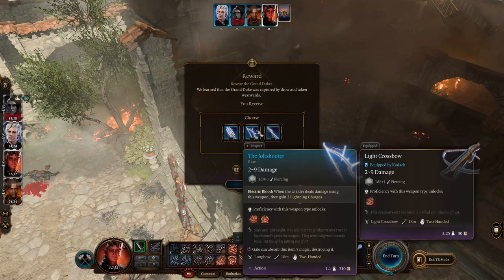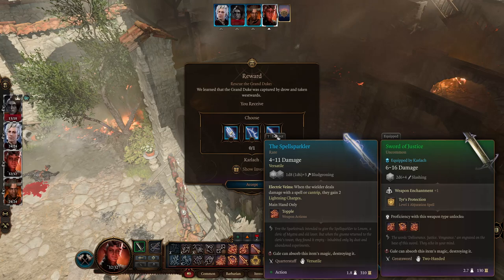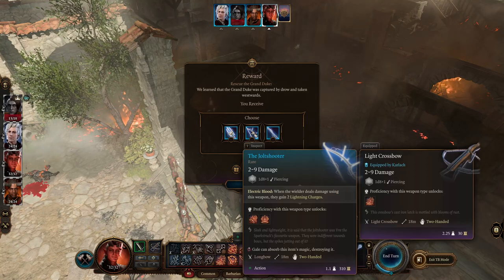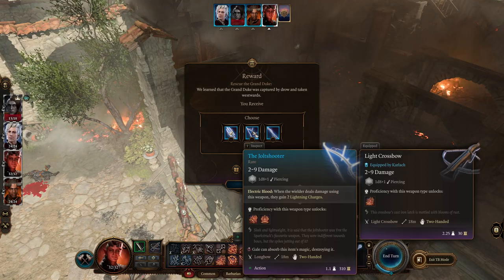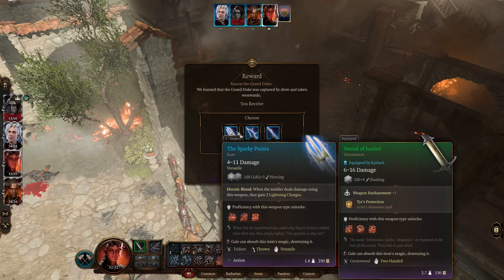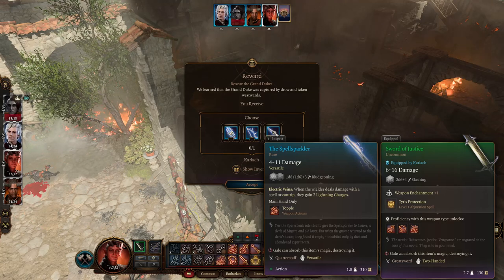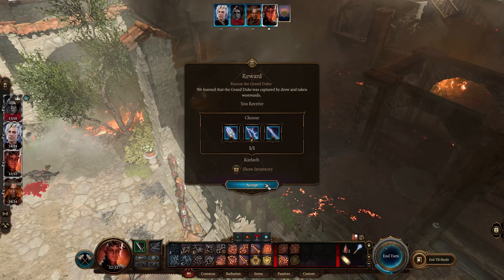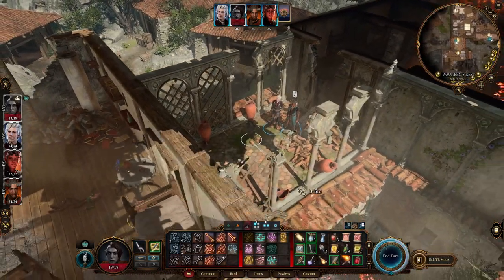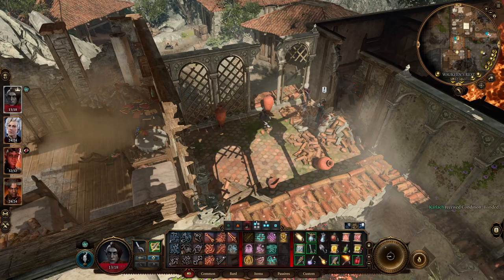The sparky points — the Jolt Shooter, the Spell Sparkler. When the wielder deals damage using this weapon they gain two lightning charges. So it's between a trident or a Spell Sparkler — which is a quarterstaff. We'll probably go with that.